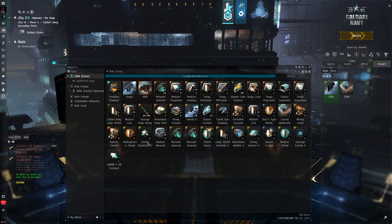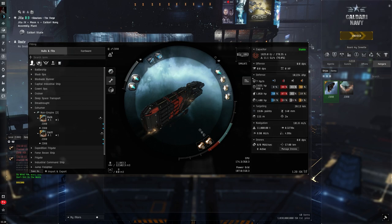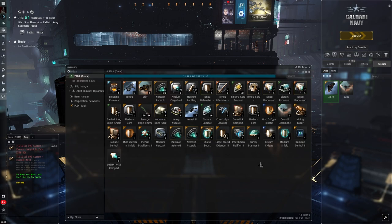Let me show you what's in here. I still have some room left, but essentially I have an entire Tengu plus fit, a Skiff plus fit for Mercoxit mining, and another shuttle in here. Obviously the Crane itself is also fully fitted.